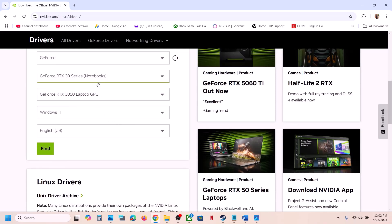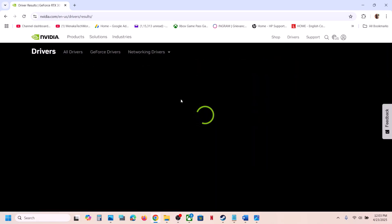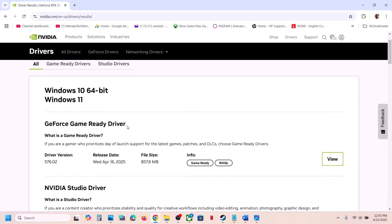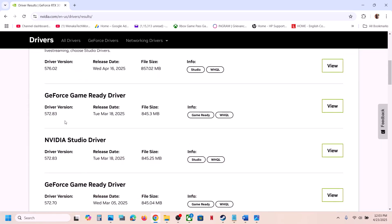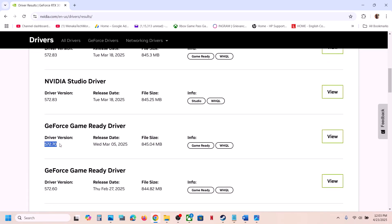If still not working, you can try rolling back your graphics driver — this has worked for many players. Go to the NVIDIA website, select your graphics card and operating system, click Find. On the results page, click View More Versions. The latest is 576.02, but many users have found that installing version 572.83 works. Make sure when installing you check Perform a Clean Installation, then restart your computer and check.